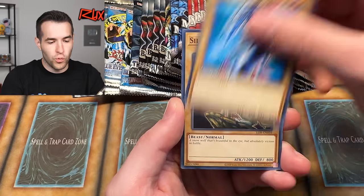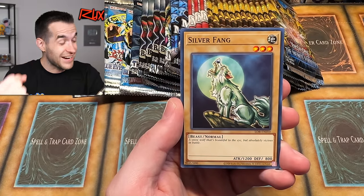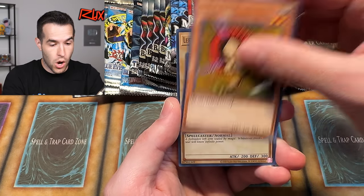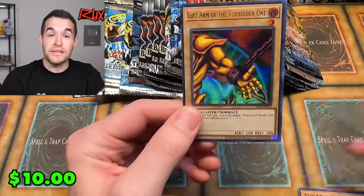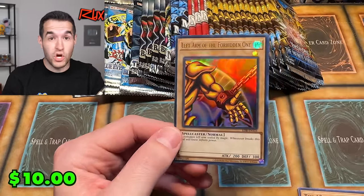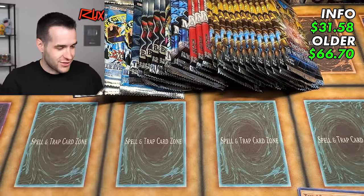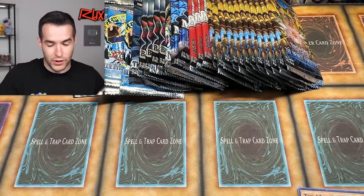We pulled Silver Fang from the 25th Anniversary LOB pack! Now off the double chip — it wasn't the Dark Magician, but we did get a piece of Exodia and there are Exodia cards in the new set. So this kind of counts as a match. Let's try to match them if we pull the big Exodia card.